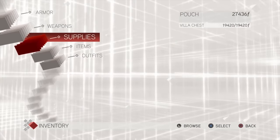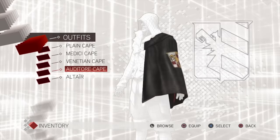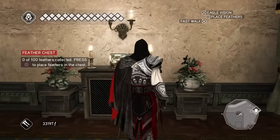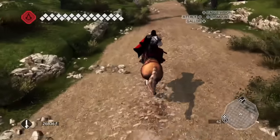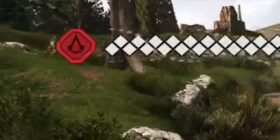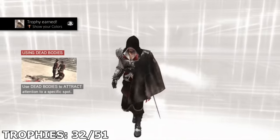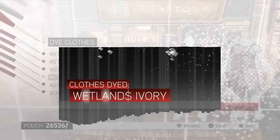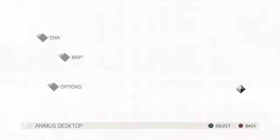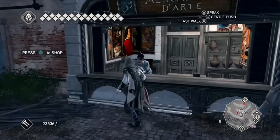With the collectibles down, the next trophy I wanted was Show Your Colors, which is for wearing the Auditore Cape in all five cities and the mountains. You get the Auditore Cape after you put all 100 feathers in the feather chest in Maria's room at the villa. Wearing the cape outside of Monteriggioni makes you instantly notorious. After that, I got the trophy Perfect Harmony for tinting my clothes with Wetland Ivory and Wetland Ebony. And I unlocked the trophy Art Connoisseur for buying a painting from Florence and Venice.